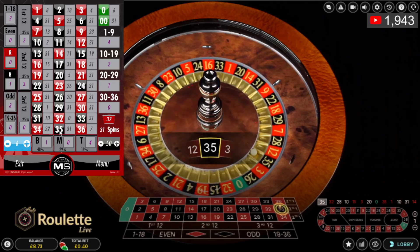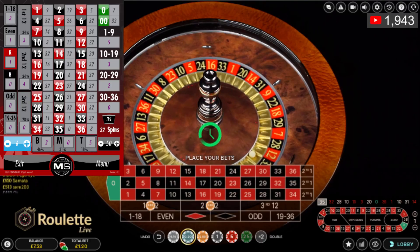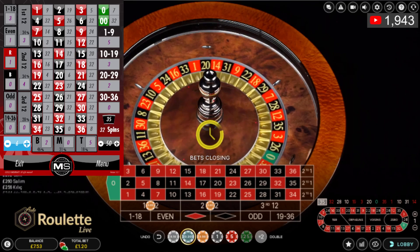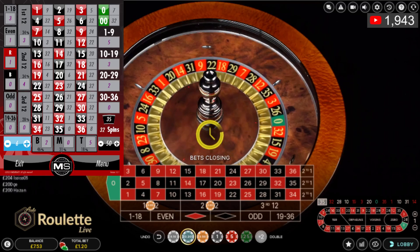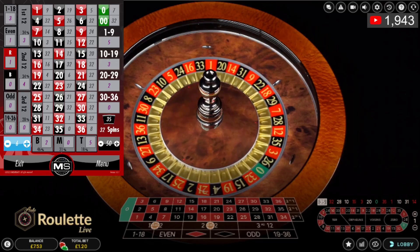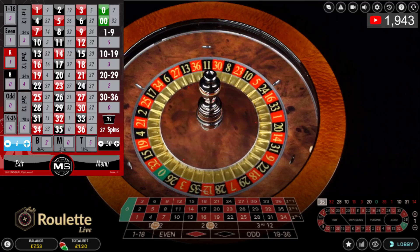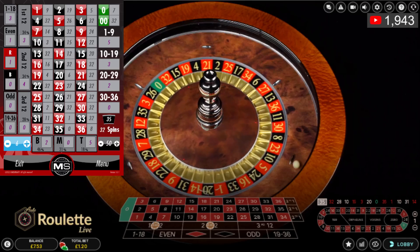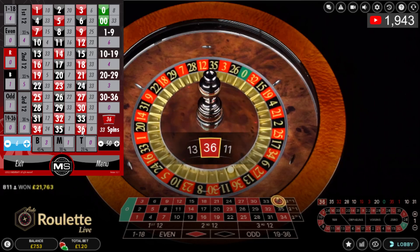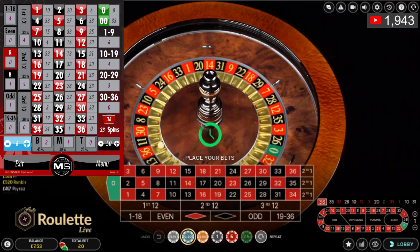It's hit the third — surprise, surprise. I'm going to repeat the bet, double up, and add another chip. This is a £1.20 bet. I need to get to £9.43 — greater than £9.43 in the balance and that will be a stop, covering 24 numbers. If this misses I'll not be impressed — and it's missed. That's why I do not cover that many numbers. It's the worst possible setup.